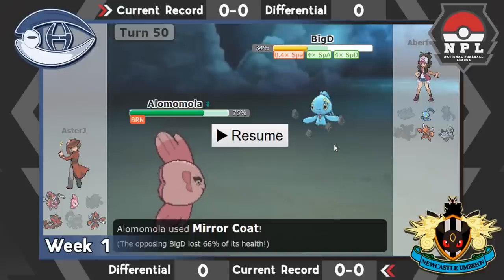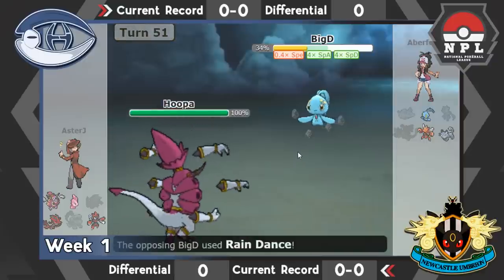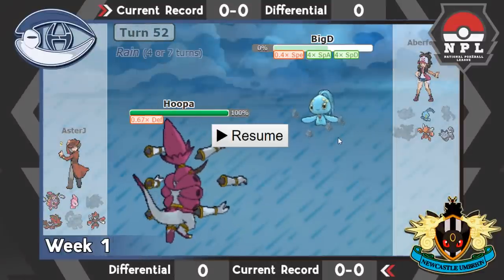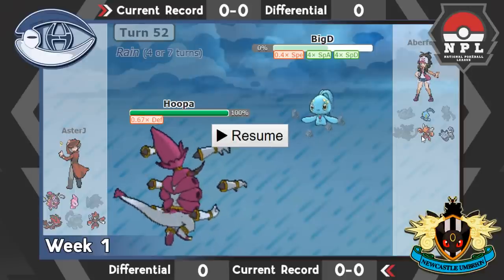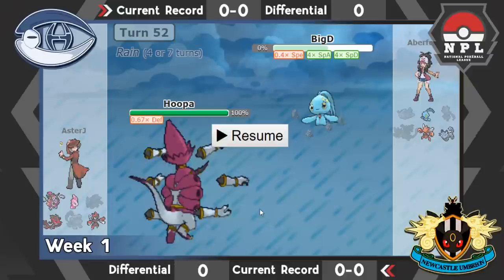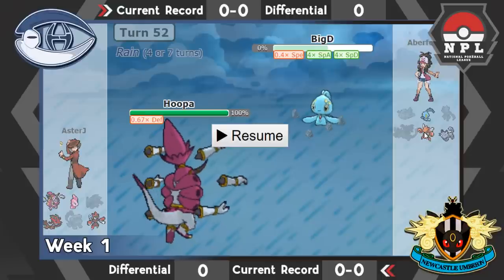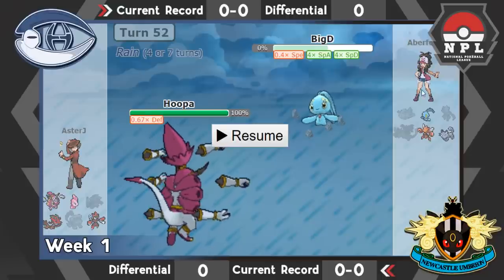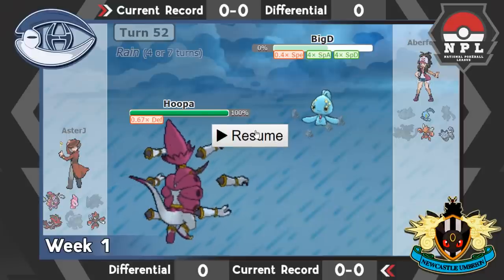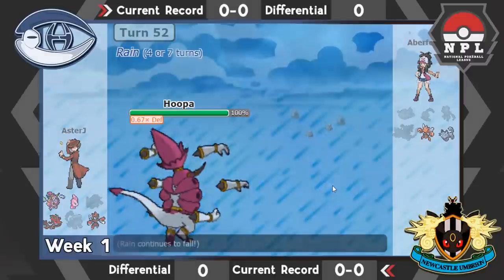I'm pretty sure he's going to go for Rain Dance, so I switch into Hoopa. Luckily I call this turn correct and he goes for Rain Dance. I go for Hyperspace Fury and knock out his Manaphy. In hindsight I probably should have gone for Thunder Punch — I wouldn't have lowered my own defense, Hoopa would have been able to take two Bullet Punches from Scizor instead, forcing it to just set up. But with Scizor at about 40% after Rocks I probably would have knocked it out anyway. Persian was the one I was scared of — it could knock me out with Foul Play since I'm max Attack Adamant. So I went for Hyperspace Fury anyway.